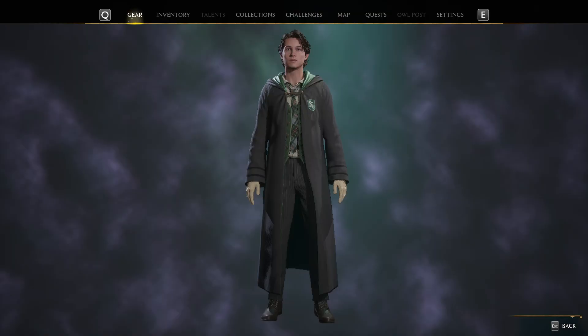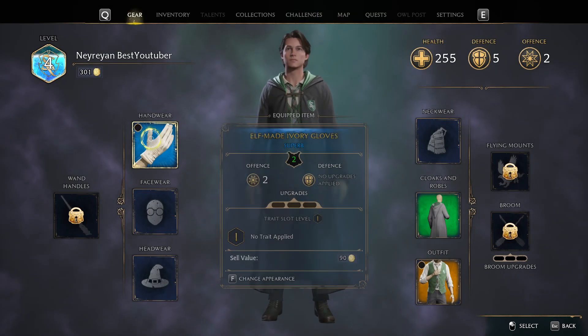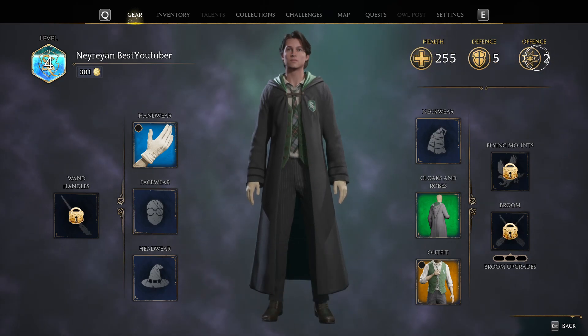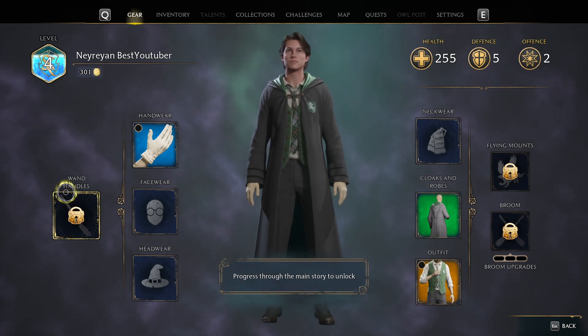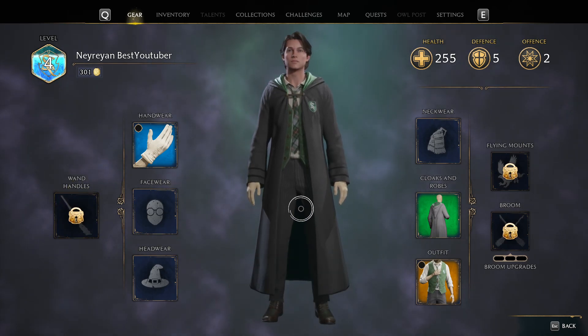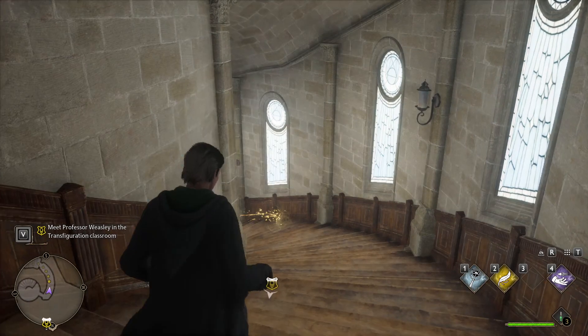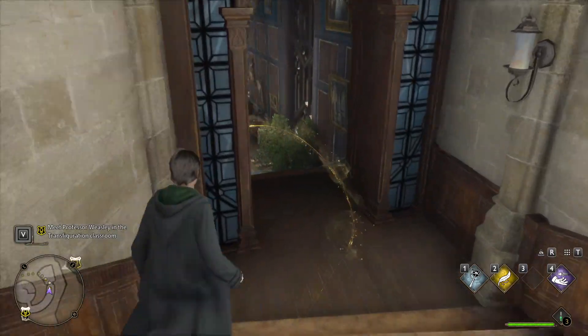By the way, speaking of the game itself, I think we're becoming a little too powerful. So as you can see, we're 255 HP, 5 and 2. We're almost level 5, wandless. I guess we are wandless. You know, that has a very bad connotation in this game sometimes. We are wandless.